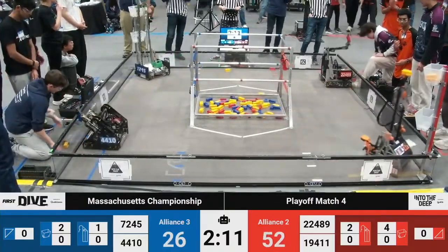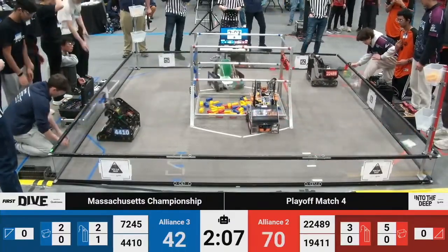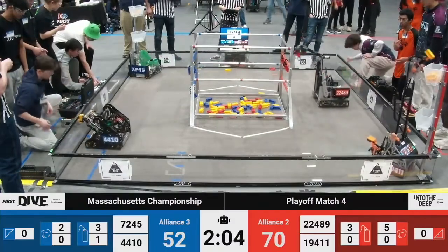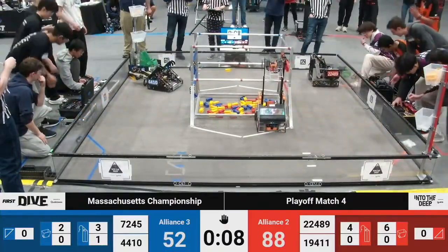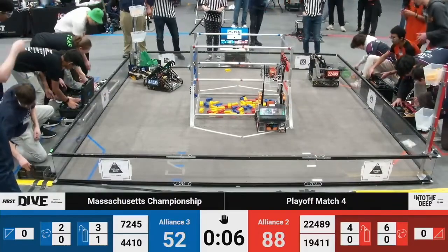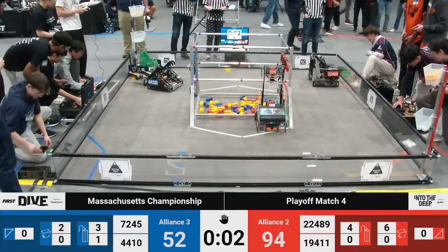4410 now placing them in the upper and lower rungs. Meanwhile, the Red Alliance — 22489 — using a very similar strategy, but seemingly getting one more in the upper rung than the Blue Alliance. Drivers, pick up your controllers. Three, two, one.